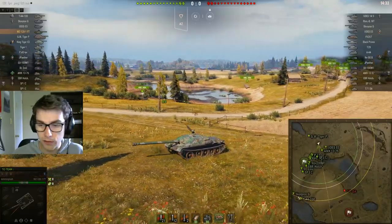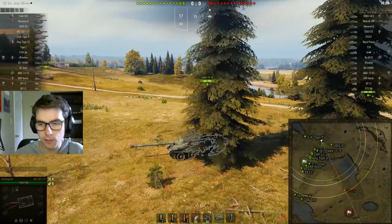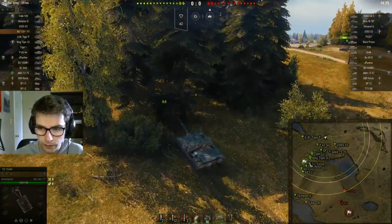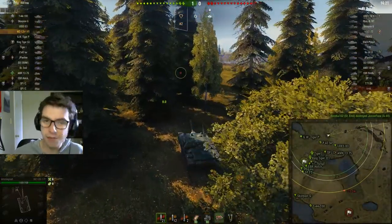Currently we've got a 44-100 and a Scorpion G who've gone to H1. That's not exactly an awful play — it's better than sitting in E2, but we've actually got about six tanks in E2. I'd say we have about six campers right now, so not half the team, but close to half the team.